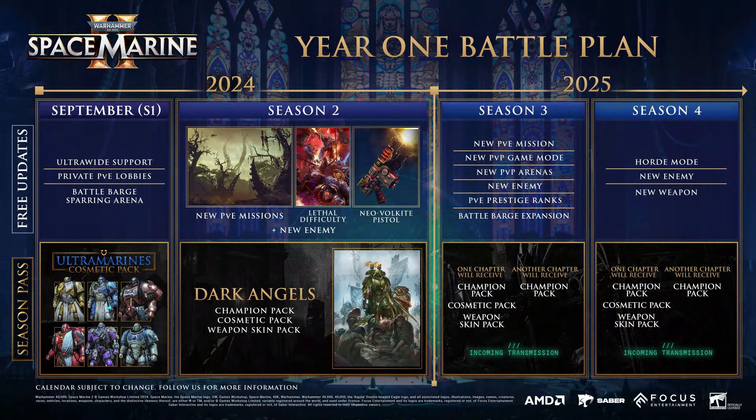This is a screenshot that Saber Interactive put up on their website covering the battle plan for Space Marine 2. Within the first month — September, when the game launches — the free updates include ultrawide monitor support, private PVE lobbies, and a Battle Barge sparring arena. Those who own the season pass through digital pre-orders of the Ultimate or Gold editions will also receive the Ultramarines cosmetic pack.